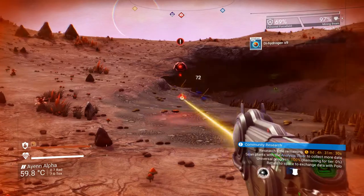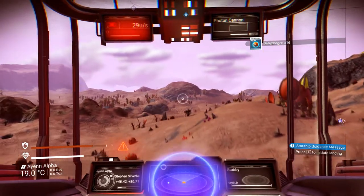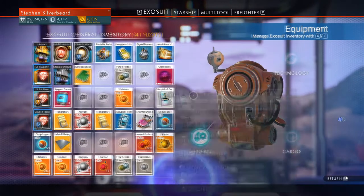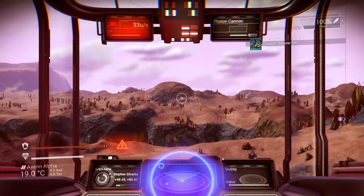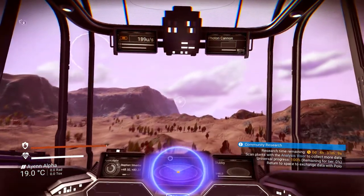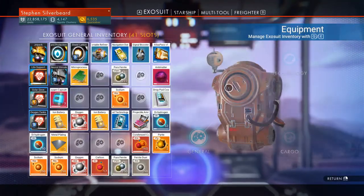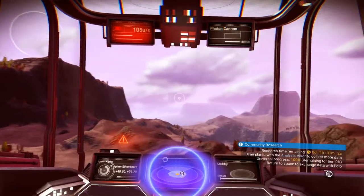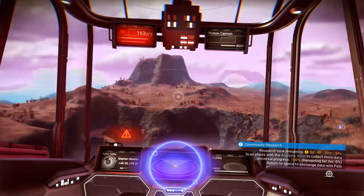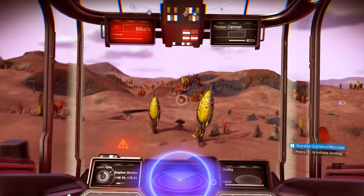We're going to aggravate these guys anyway so there's no point pretending. I'm going to fly across the surface using my signal booster to see if we can find a trading station. I'll throw out a scan — I'm the eternal optimist. I might as well drop in here, this is as good as anywhere else.